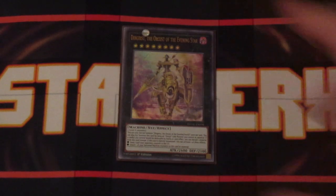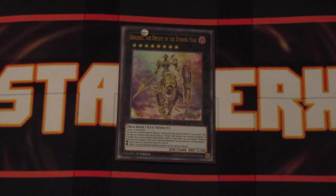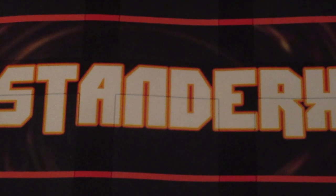Another Rank 8 monster, and pretty much a staple in any Rank 8 deck, is going to be Dingirsu. It just offers an amazing amount of protection for the deck — just being able to detach the material to prevent destruction of another card. And when Xyz summoned, you can target one of your opponent's monsters on the field and send it to the graveyard, including problematic monsters, keeping that field control.